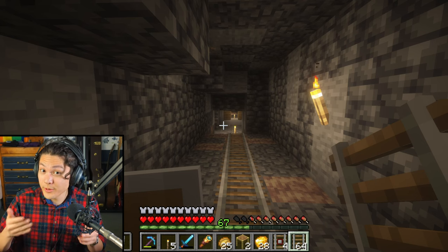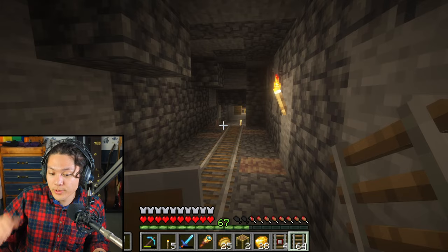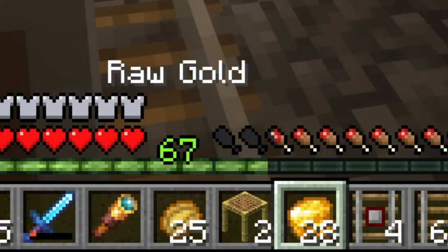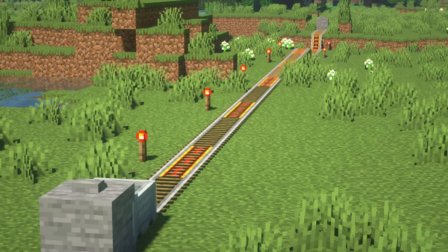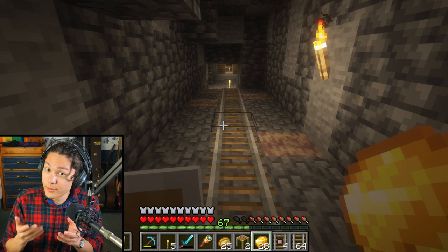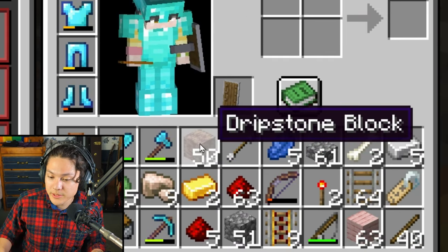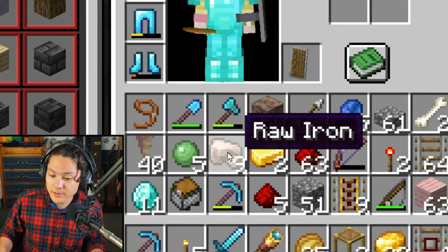Today we're starting off underground in a mineshaft. I came down here to collect some more rails and also to collect some more gold that I can use to build powered rails, because I want to build a railway up at my base. But I also found some other things down here, like dripstone and dripstone blocks.